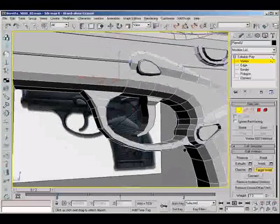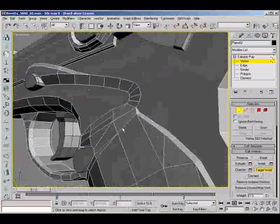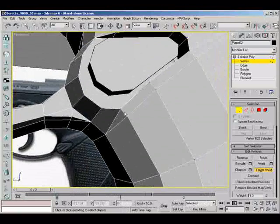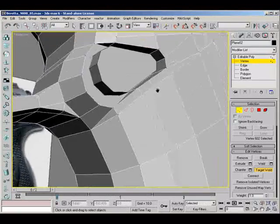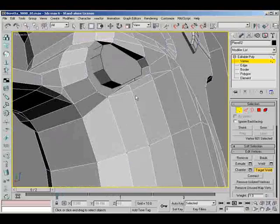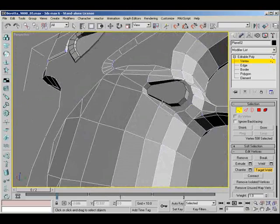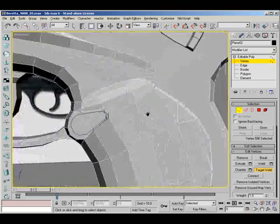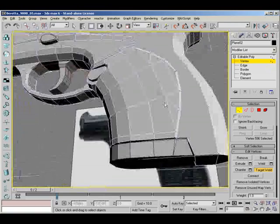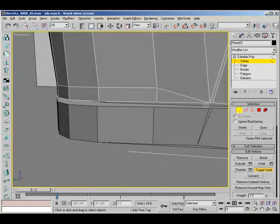I'm not going to go for full optimization. I mean I could really bring this down but I don't really need to. Check out this area here - I don't actually think I need this at all. I'm just going to check to see if it's changing the shape in any way. I don't think it's changing the shape - I don't even know why I've got that in there. I might as well just weld that on. There's not much point having it if it's not changing the shape. I can just weld this down - don't really need it at all.